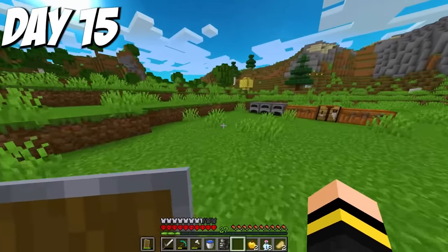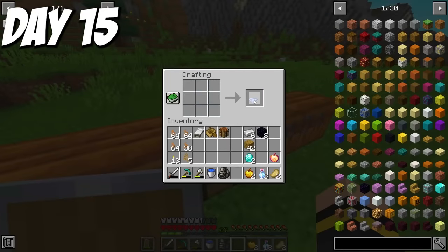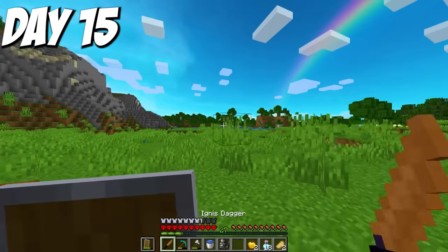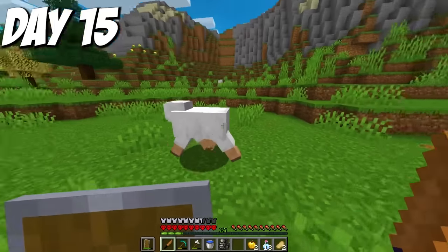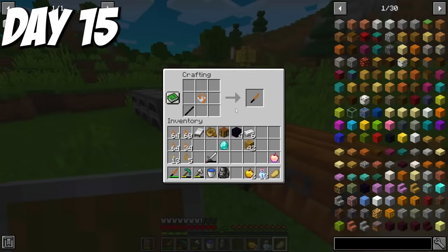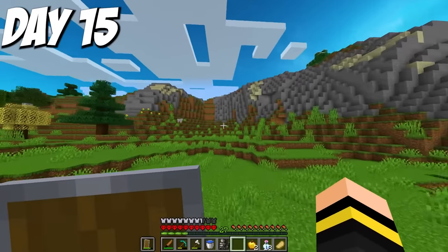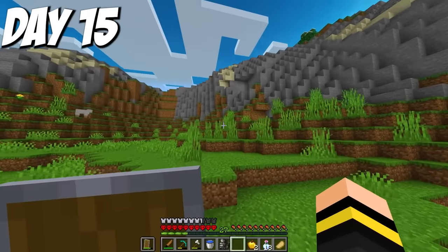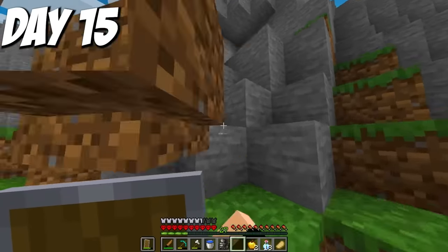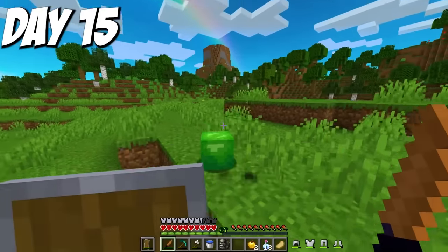I arrived home on day 15, set up a sugarcane farm, and began smelting some glass. I then made a diamond vessel, put some ignis essence into it, made an obsidian stick, and then an ignis dagger. Elemental daggers were the most basic form of elemental abilities — great as melee weapons, but the fun part is when you throw them. I made another ignis dagger and threw it at the mountainside, and it launched a flaming explosive projectile. However, this consumes the dagger, so it wasn't the most useful. The main limiting factors for more daggers were obsidian and diamonds.